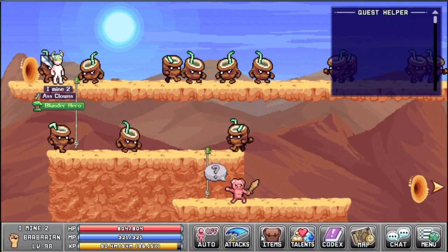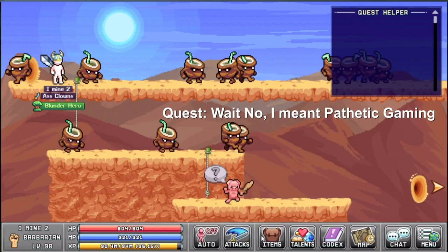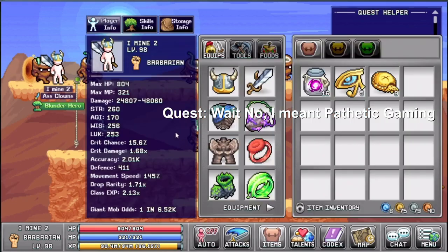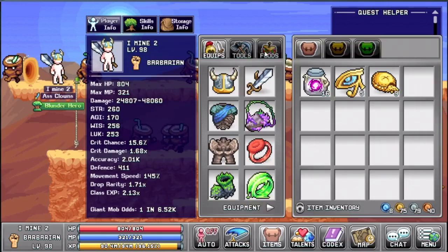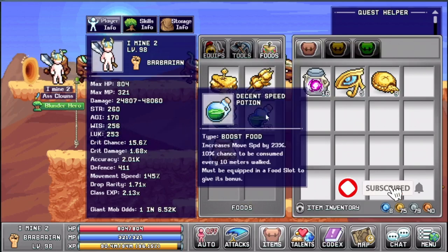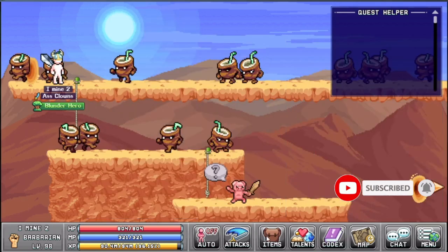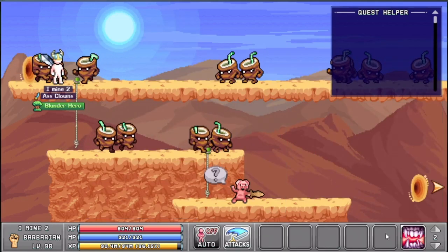Hey guys, so I got a request for this specific quest, which is the one where you have to kill mafiosos and sandcastles. Really quick, let's go through it. I recommend you guys use speed potions so you can walk a little bit faster and have decent damage. I've done this quest twice.